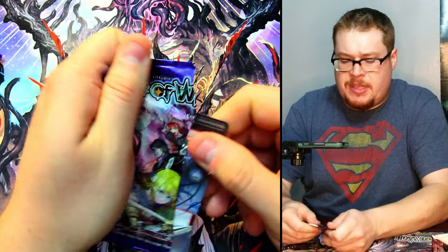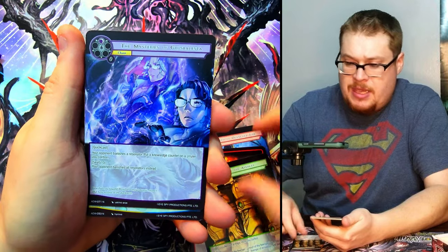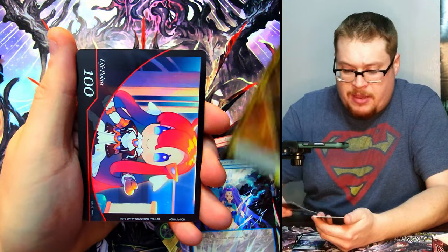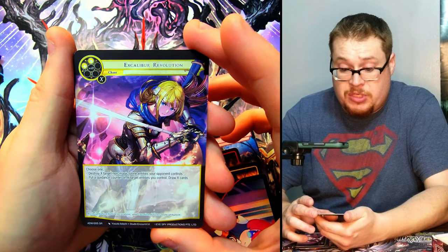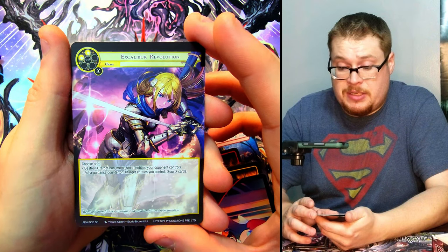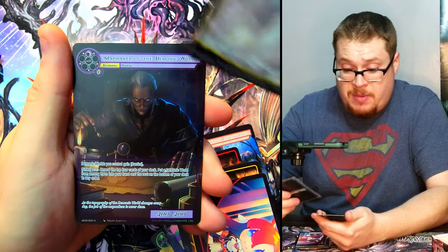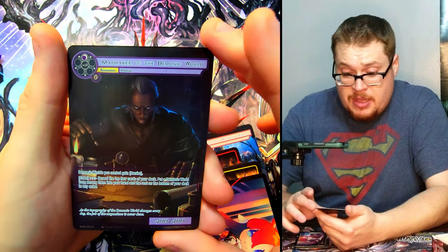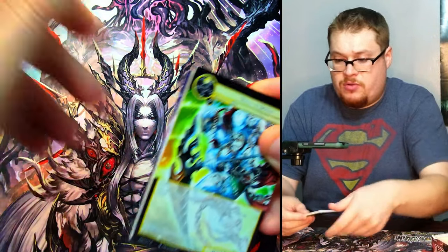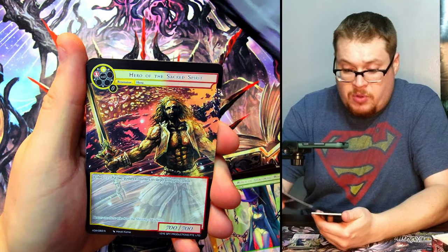We got a couple packs from the lucky left side to even things out. Surging Lightning again — love that card. And a full art Excalibur Revolution — that one I'm pretty sure has some decent value, more so in the foil full art, but this one's probably still maybe like fifteen bucks. And then just a normal in the foil. Lucky left side — Witch of the Unblowing Wind, Sacred Spirit, Fallen Angel, Hero, classic Darkness Magic Stone, and a classic little zombie. Nice.